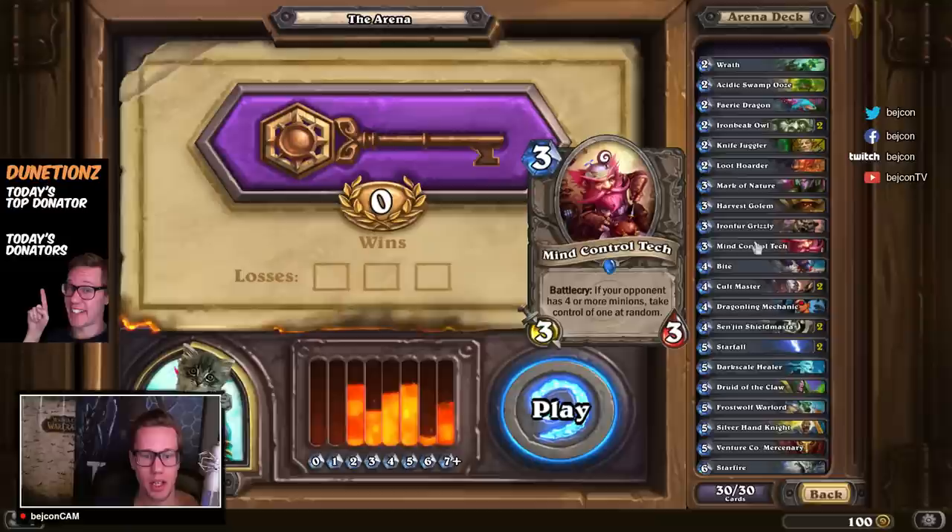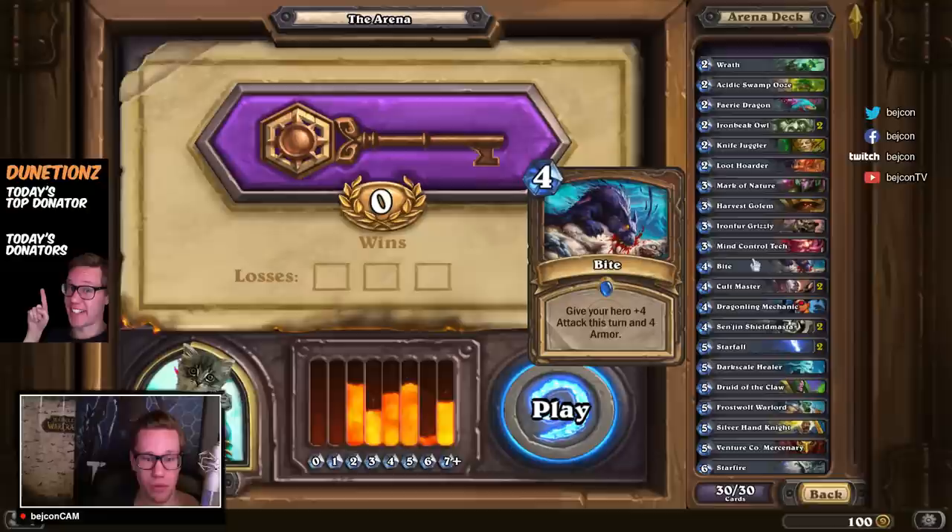And Bite — basically it gives my hero +4 attack and +4 armor. So it's really nice for finishing off midrange minions with full health, or bigger minions if you trade some minions into it and then use this. Bite is really nice — a nice way to finish off stuff.